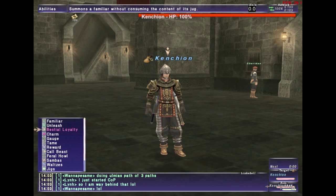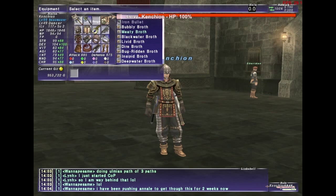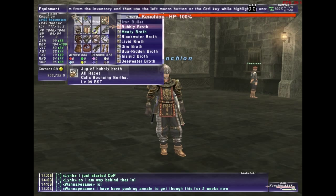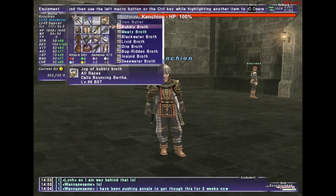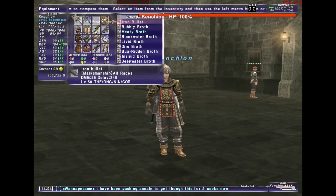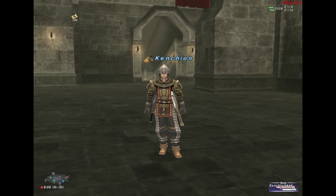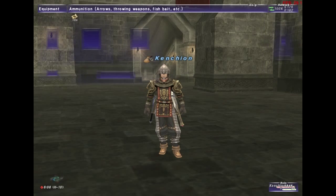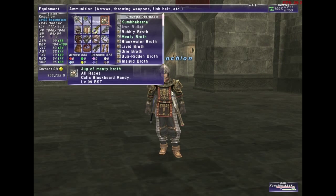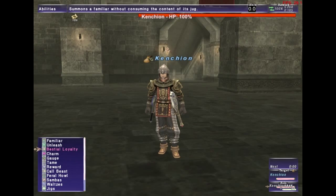Bestial Loyalty — I call this the freebie jug pet ability because it lets you use a jug without consuming it. You want to use this with high quality pets like Bubbly Broth or Bertha. She's a high quality pet costing around 200k per jug, so I use this ability to call her for free. The high quality ones have a white rim around the picture or cost 200k to 600k per jug, but they're really good — I recommend them.